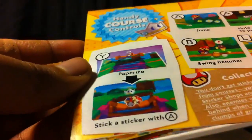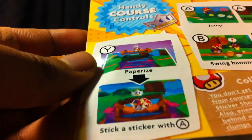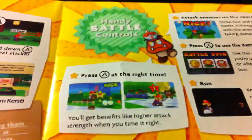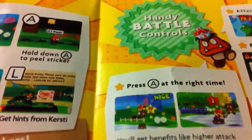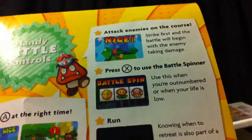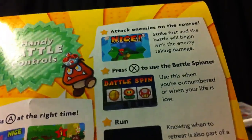Press Y to paperize and press A to stick a sticker – I'm not sure exactly what that means, we'll find out later. And of course, battle controls – battles return, which is awesome. Press A for an action command, X to use the battle spinner, which you use when you're outnumbered or your life is low, and to run of course. Very simple stuff. I'm sure there are different commands for hammer, jumps, and sticker attacks, but we'll find out soon.